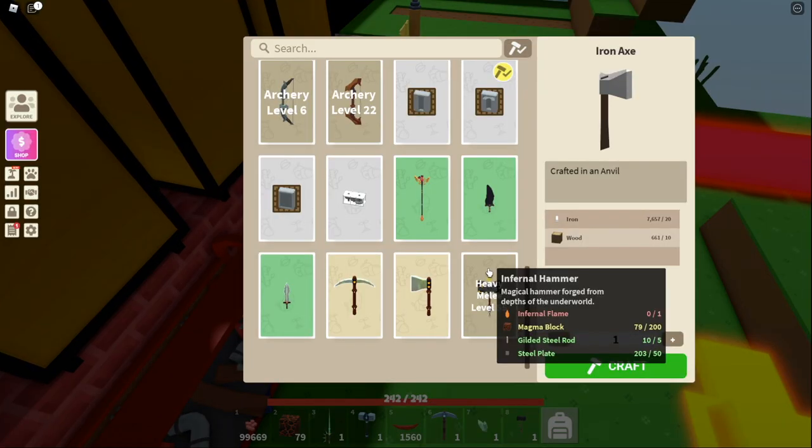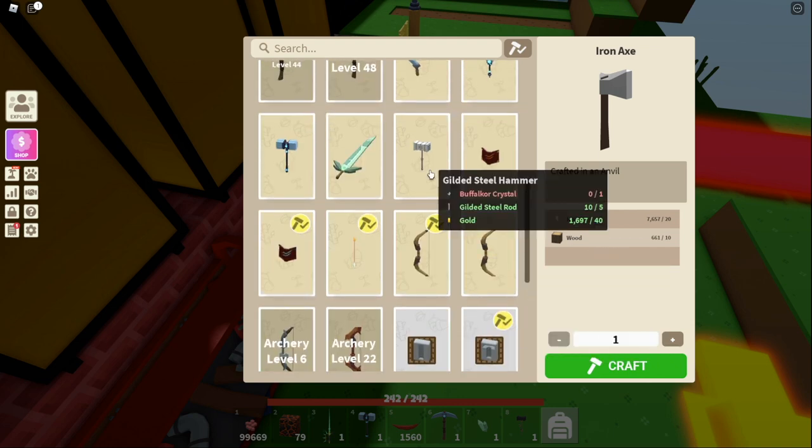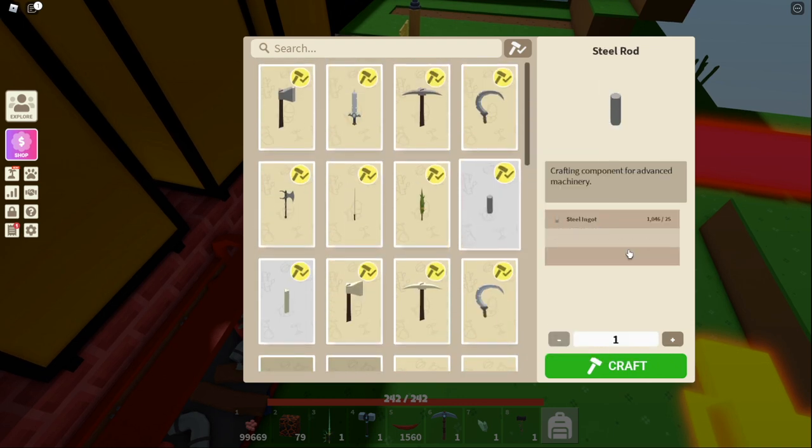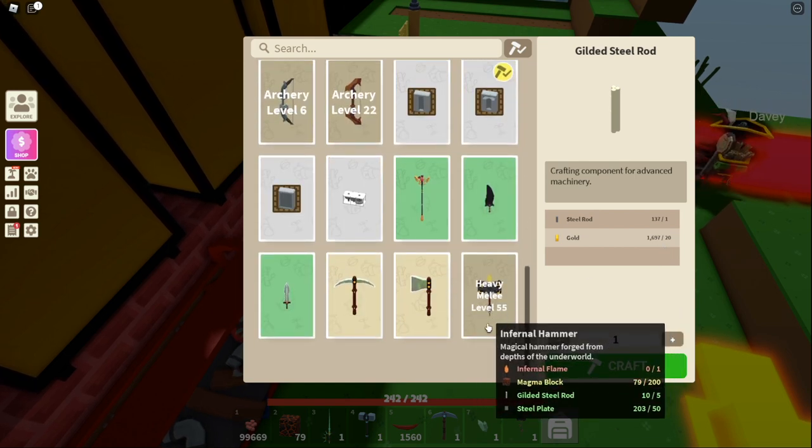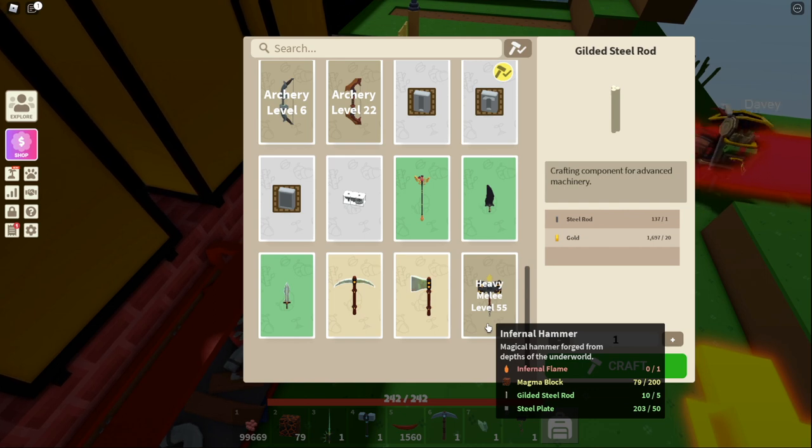Once you have all the steel plates that you need, the next thing you need is 5 Gilded Steel Rods. First, you need to actually have steel rods, which you can make for 25 steel. Then you can craft that into a Gilded Steel Rod by having 1 steel rod plus 20 gold. You have to craft 5 of those, and then you'll have that part of the process — so now you should have the steel plates and the Gilded Steel Rods.